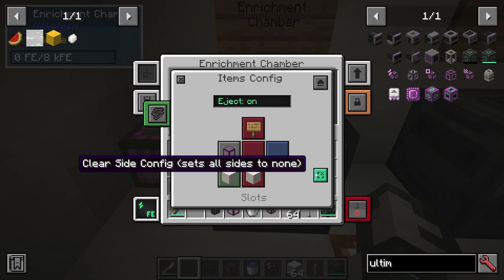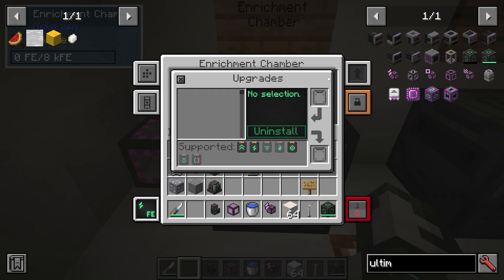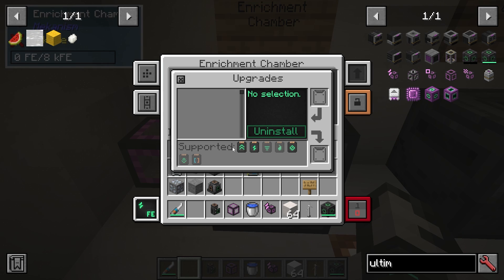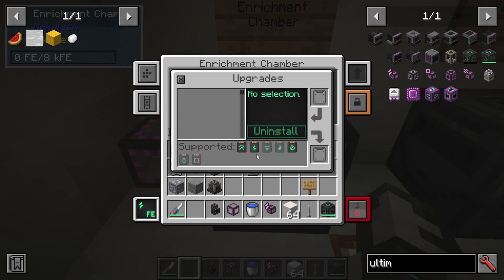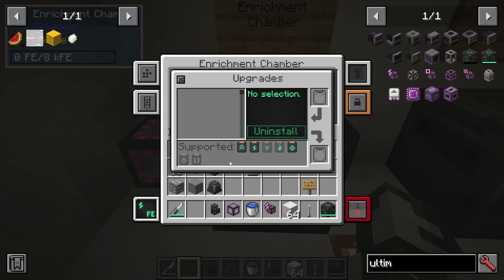This is where we're changing what we're doing on each side — we can also clear it to nothing. So if I want things to go in on the left and out on the right, I would configure it like this. I can also go into security, where it's private, trusted, or public. And I can go to upgrades, where you can see which upgrades are supported — not every machine can use every upgrade. The ones highlighted are the upgrades we can use in this machine: speed, energy, and muffling.